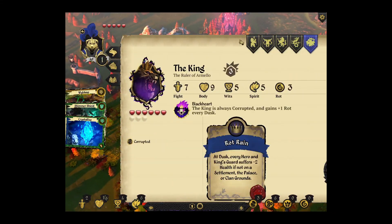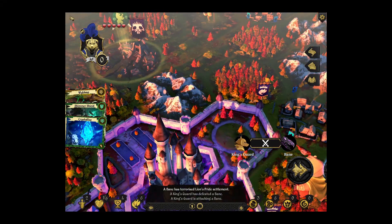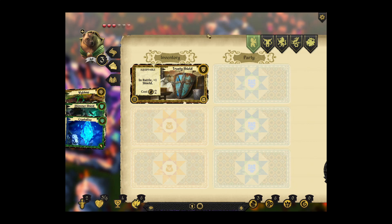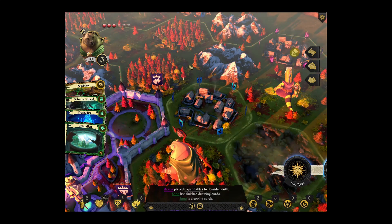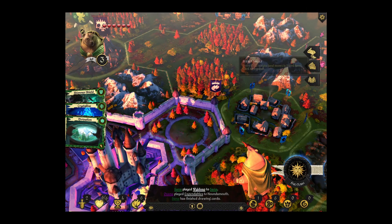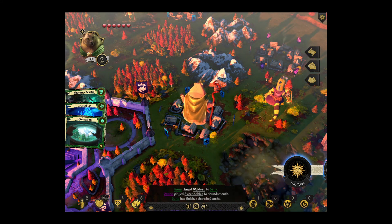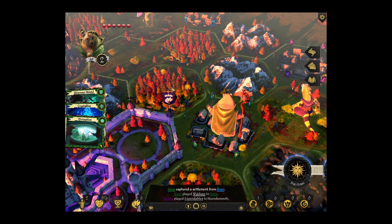Okay, that's not good. In a settlement? Palace or clan grounds? I've got to get to a settlement. I think I can play that card — it's two, yeah, that's fine. I should be able to get all my health back. We've got six magic and we play this and get all our health back. We suffer two minus health if we don't stay in. We're going to move here — that's one shield for being in a settlement.